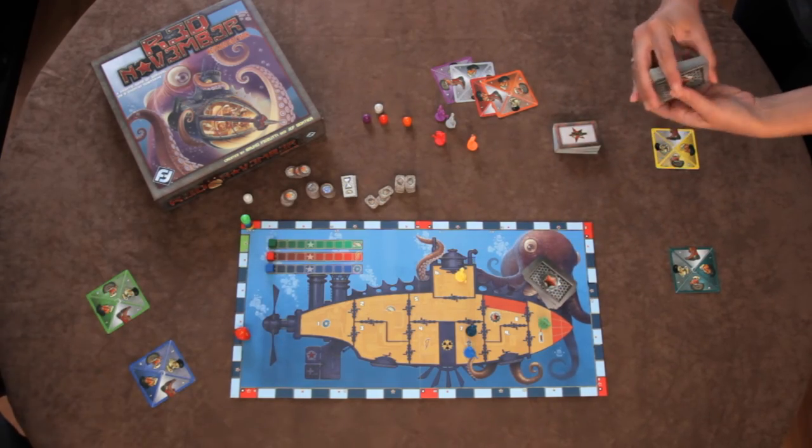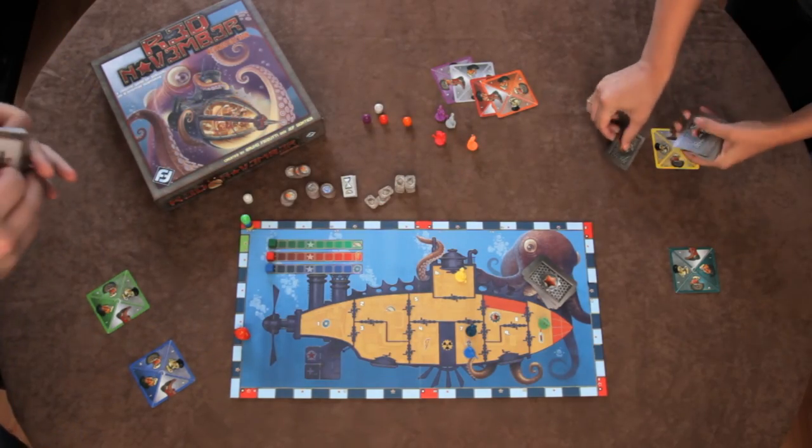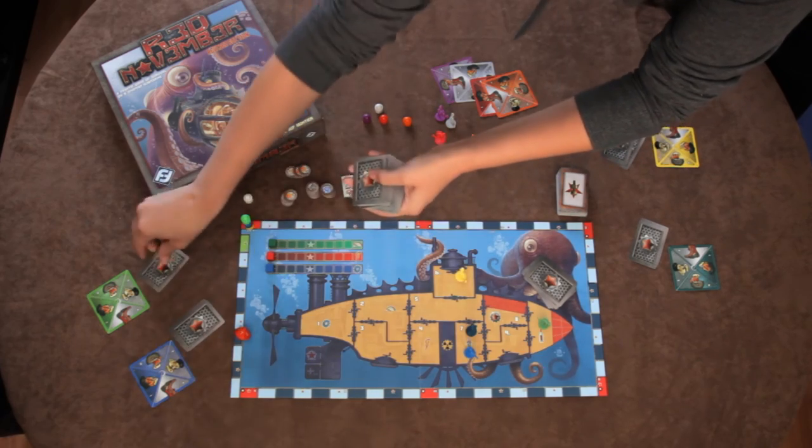Six grog cards are placed in the captain's quarters and the rest of the items are placed in a facedown deck beside the board, along with the event cards and any other tokens. Finally, each gnome gets two item cards for their hand and the game begins.